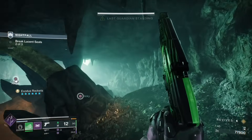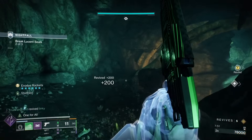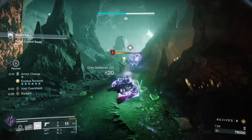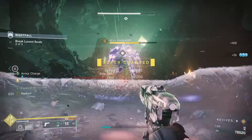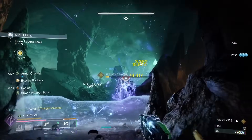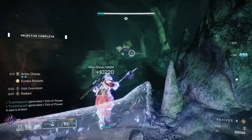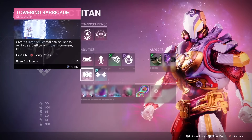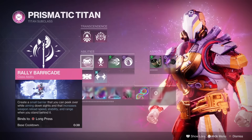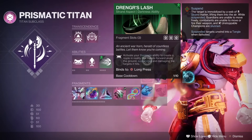We're using Drengur's Lash as our primary aspect with a Barricade to suspend champs and other big targets. I use the Rally Barricade for the rapid cooldown and the ability to stand behind it and melt the suspended targets, but you can run Towering if you want — it provides more cover, and that can be really useful in the second room when you have the Axion Darts from the Phalanxes or Centurions flying around, or Sniper Hobgoblins that do big damage. The Towering Barricade is not a bad call either, you'll just have to deal with a longer cooldown — not the end of the world.